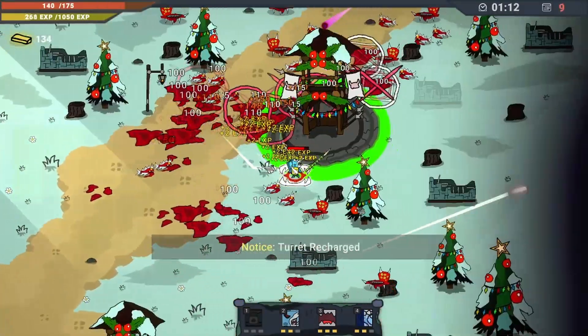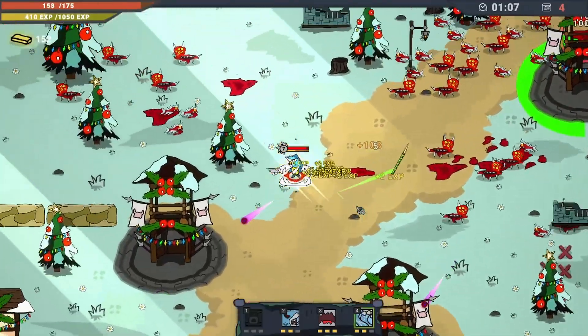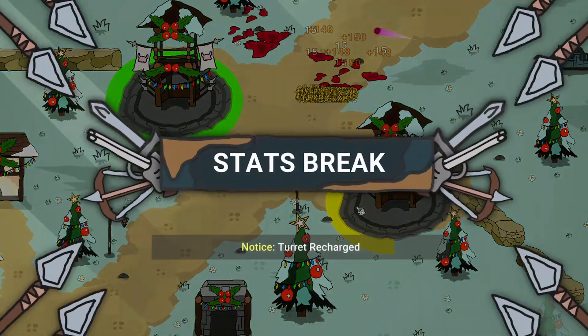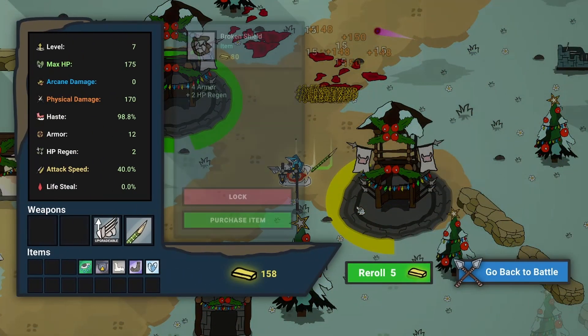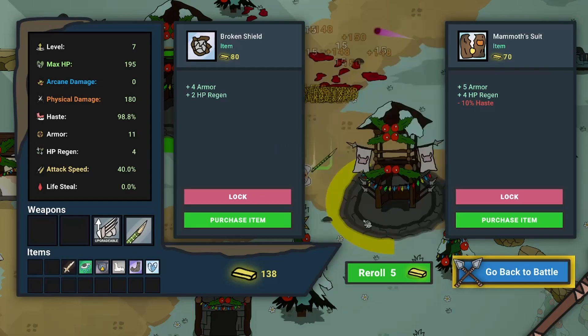I'd like more weapons — I feel like we just can't lay down that many attacks at a time. Stat break: give me another weapon. T-Rex Bone Blade — physical damage, max HP, regen, minus armor. T-Rex Bone grants holder luck: for every 20 enemies killed you gain 5x gold, that sounds cool. Oh wait, it was an item, not even a weapon — armor and regen for a broken shield.